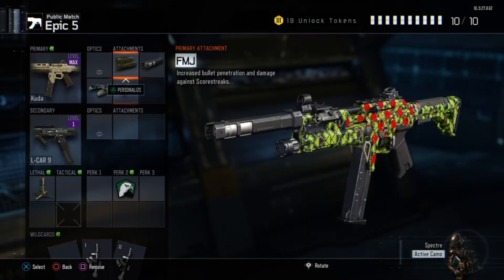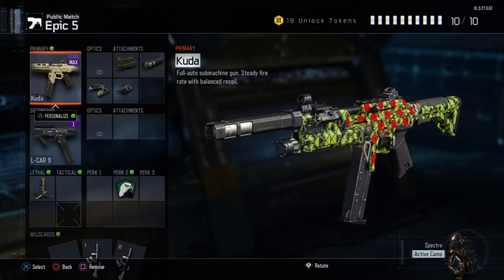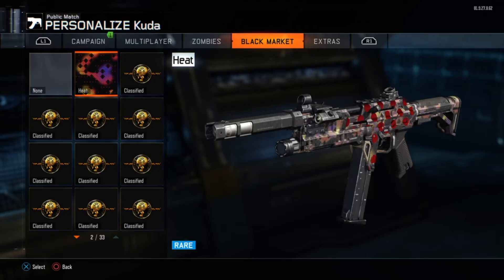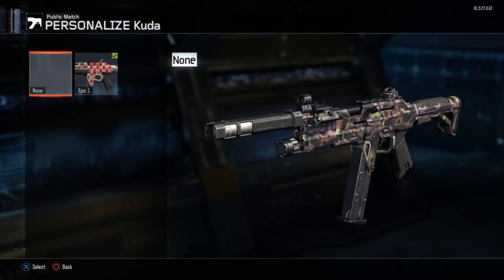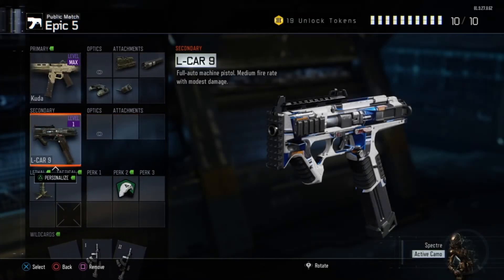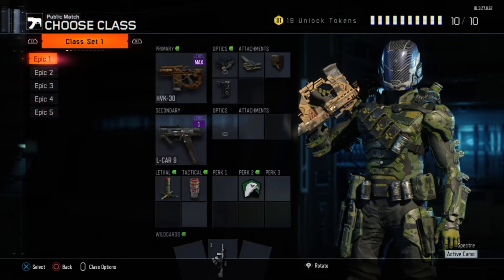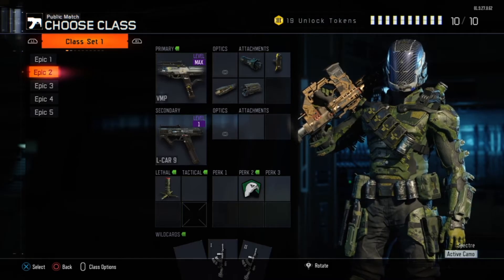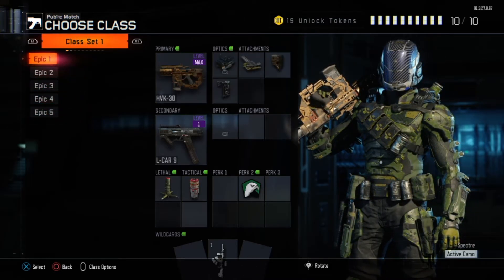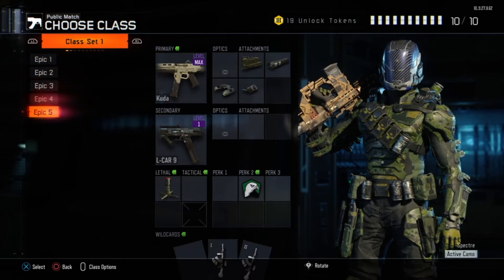The CUDA is a very popular gun that I use a lot. I did replace it with the Brekkie for a while but then I brought the CUDA back. It has FMJ, suppressor, laser sight, and rapid fire — pretty good. The camo I have doesn't really go well with the paint job so I'm just going to keep it as is. And that is my class setup pretty much.